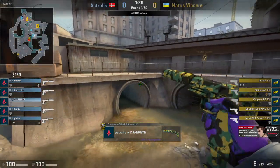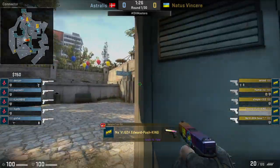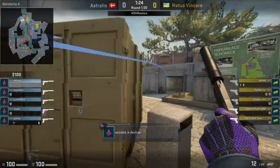A boost as well to see into the stairwell, confirming that there is a presence from Na'Vi. Good information early from Astralis. Now the question is, how do they rotate in accordance?